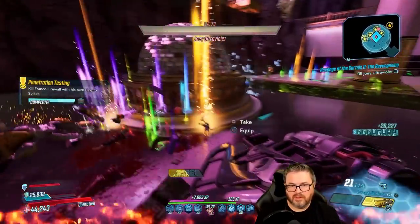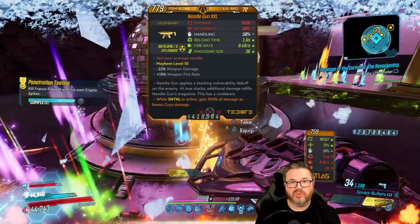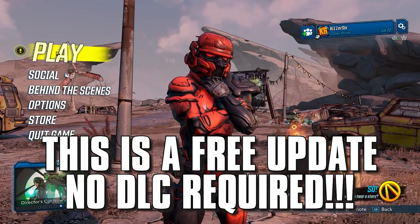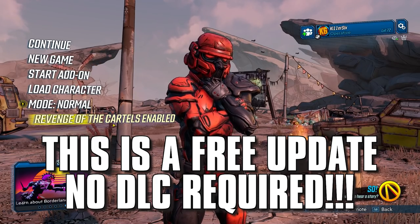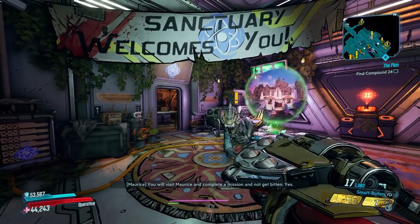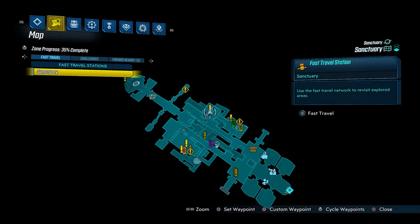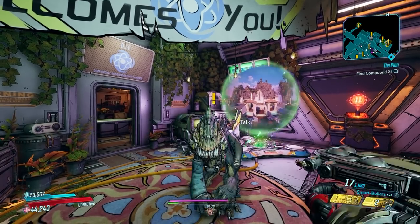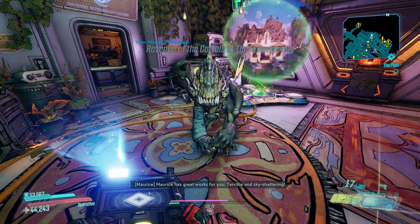The Needle Gun can drop from Joey Ultraviolet, Josie Bite, or Franco Firewall — much like the OPQ System does. To farm this gun, you will need to enable the Cartels event. On your main screen hit Play, then scroll down and enable events, and go until you see the Cartels event has been enabled. Next, speak to Maurice in Sanctuary — he's the Saurian that lives in the little room across the way from Tannis's lab, right next door to Hammerlock, located right here on your map.